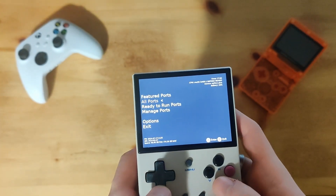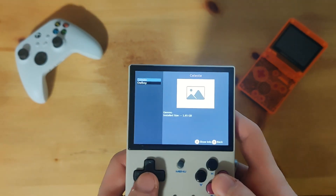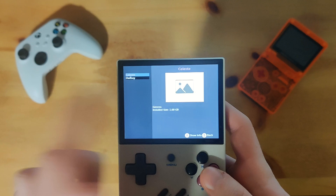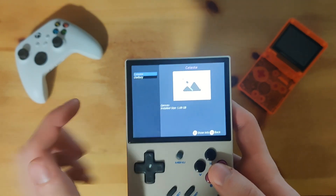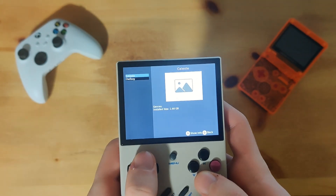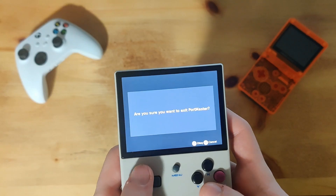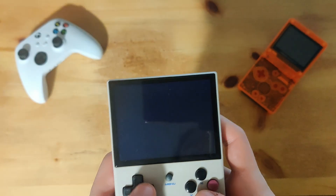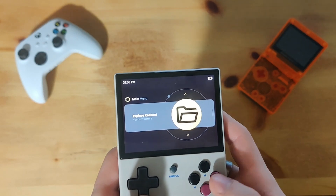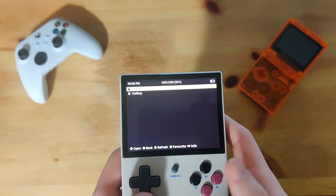After that, go back. While you're here, just check Manage Ports to make sure you put your Celeste game in correctly. If you put it in right, you should see something like that — Celeste, stealth size 1.68 gigabytes — and that means it's actually found the Celeste game file. Yes, we want to exit Port Master, go back, go over to the file browser, explore content, go to ports, and launch up Celeste.